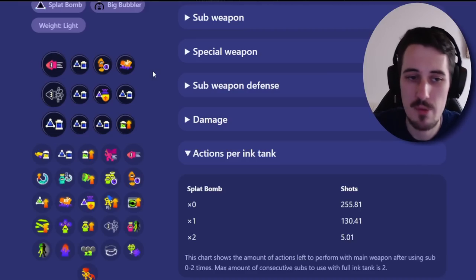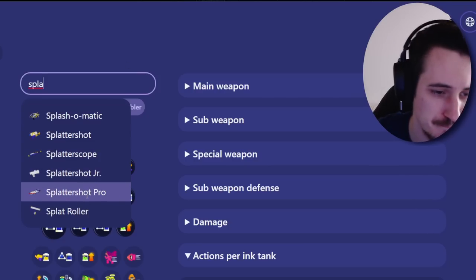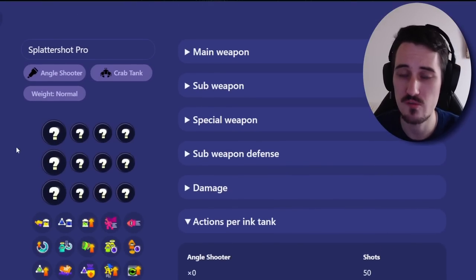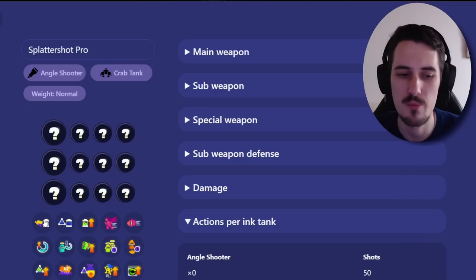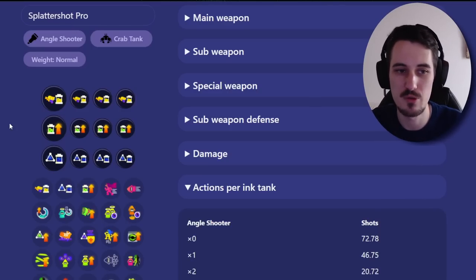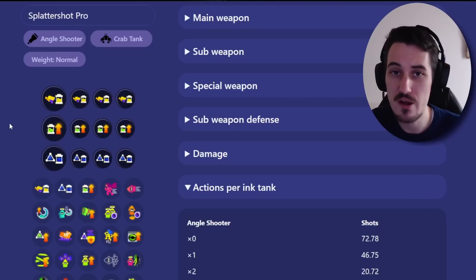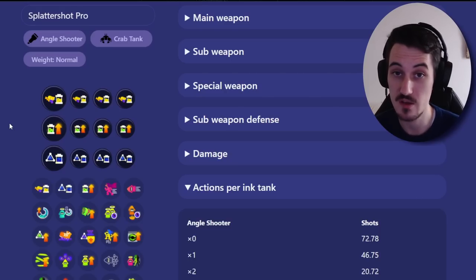Something I want to mention about making builds: when players start out with a weapon like Splattershot Pro, they are very ink-inefficient. They shoot way too much and have a hard time picking fights while managing their ink tank. So they compensate by running builds heavy on main saver and ink recovery. Those aren't bad abilities, but I think it's a crutch — I've seen really good players use it as a crutch because they didn't get used to managing their ink tank. If it works for you, that's fine, but it's not optimal. The better you get at a weapon, the less you're going to run these abilities.